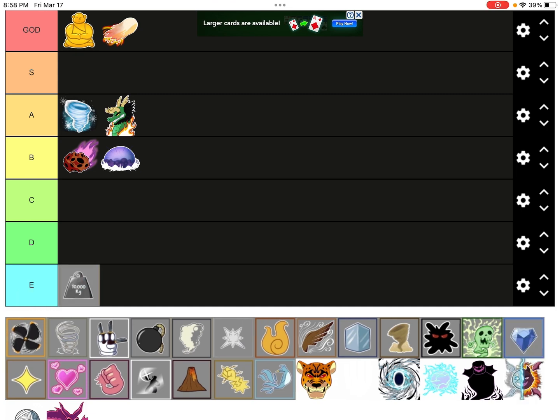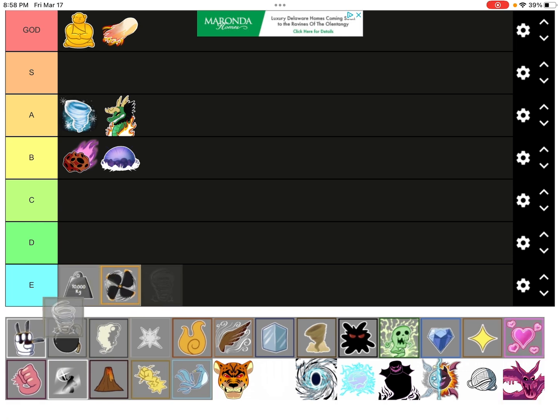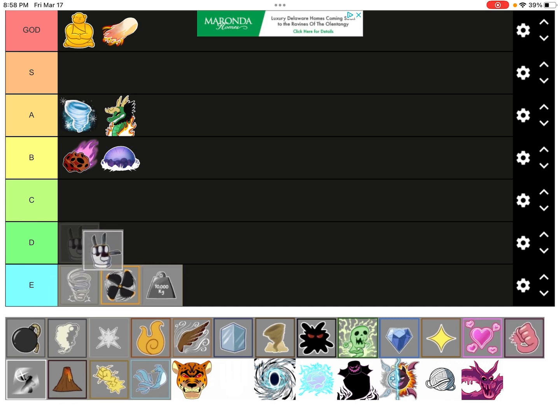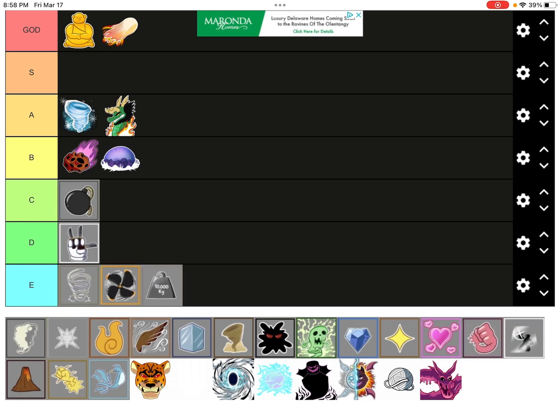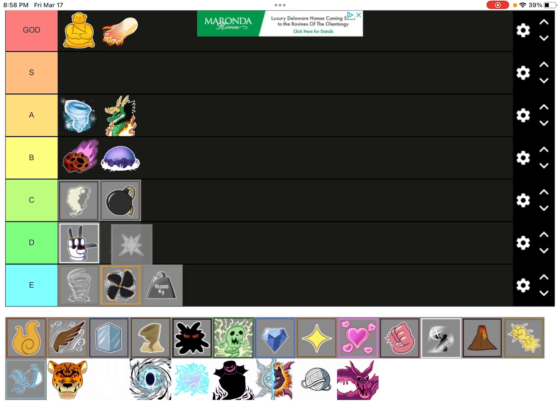Kilo, eating B tier. Spin, B tier right behind Kilo. Spring, I'll put it in A tier but I might change it to D tier. Drop, D tier. Bomb, C tier. Smoke, C tier in front of Bomb.